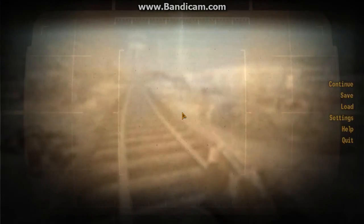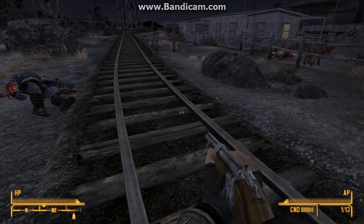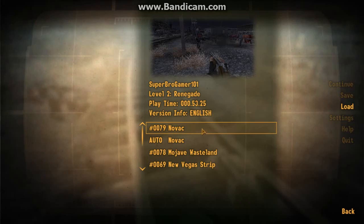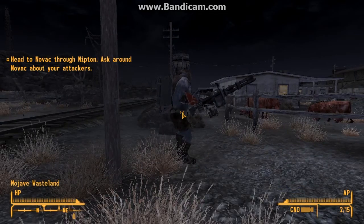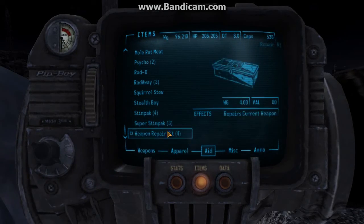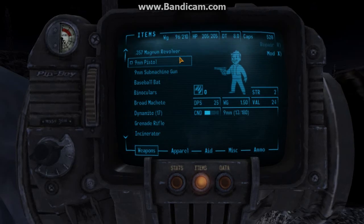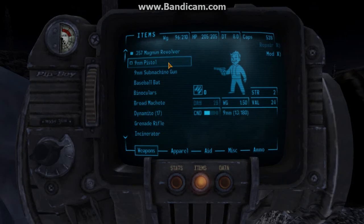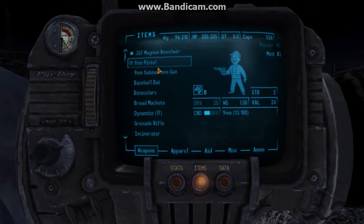Now I'm going to kill him with the 357 mag. So we want to load this. We want to get the 357 now — I did buy some in Primm. And I found a 9mm machine gun off of a viper gunslinger, so if y'all want to get one of those, y'all can.